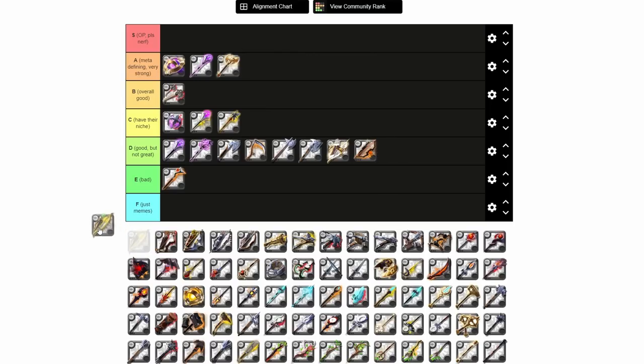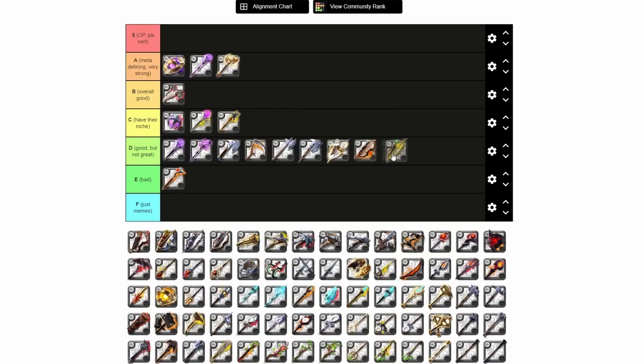Next is Whispering Bow, and again bows are getting another D tier. Whispering Bow is okay in the open world but not great — there are better options. There's no place in the meta for Whispering Bow, no activity where you'd think Whispering Bow is good for this. It's alright in the open world, that's really where it shines, but we have other weapons like Bear Paws that are just much, much better than it at the moment.